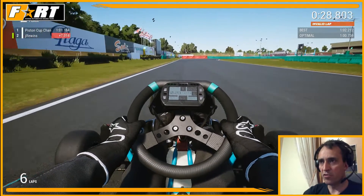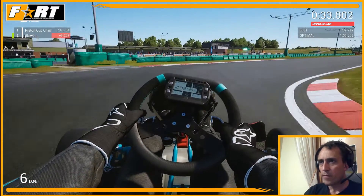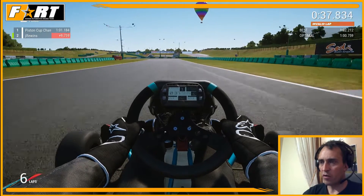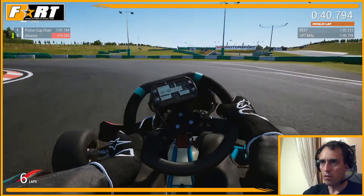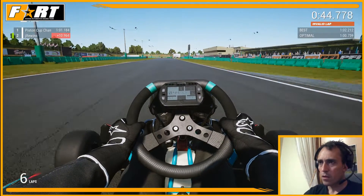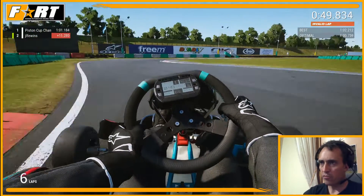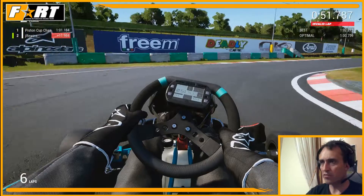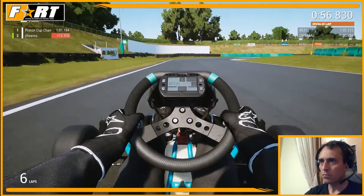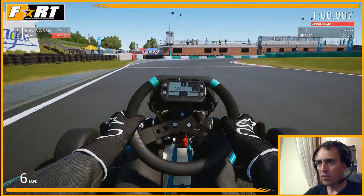We've got plenty of signage here on the left-hand side. Union Jack flags blowing in the breeze. We've got officials in the tower there on the left. Very, very busy little track — not a lot of downtime here. Some more sponsorship: Alpine Star, Deadly by DPE, RL Helmets. People expect signage in there on the left-hand side at the top.